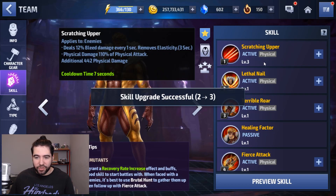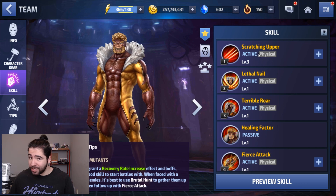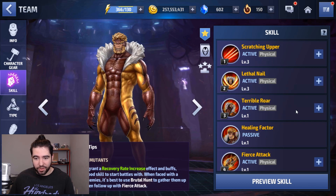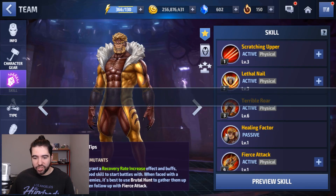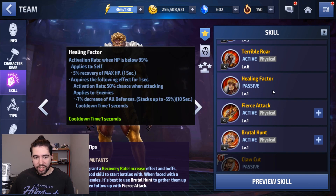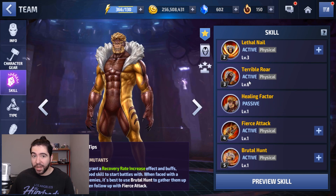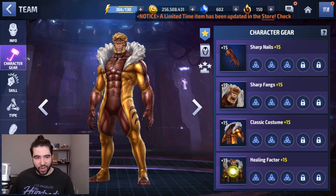As far as his skills go, we don't want to level up Scratching Upper — the bleed is not really important, so Lethal Nail does not need to be leveled up. Terrible Roar definitely needs to hit level six because it's got 100% chance to give him immunity for four seconds. You get incapacitation, 25% all attack, 5% all speed, and 25% crit rate. So you can cap his crit rate at 50% — I'm already at 43%, which is insane. He's very easy.